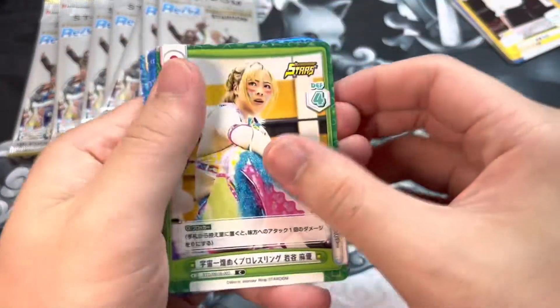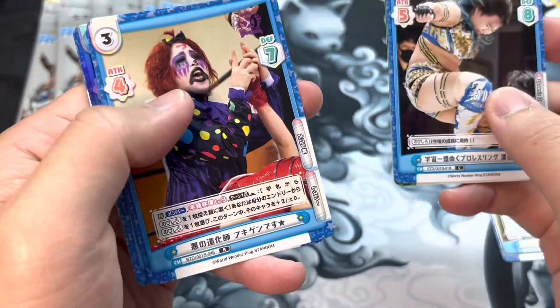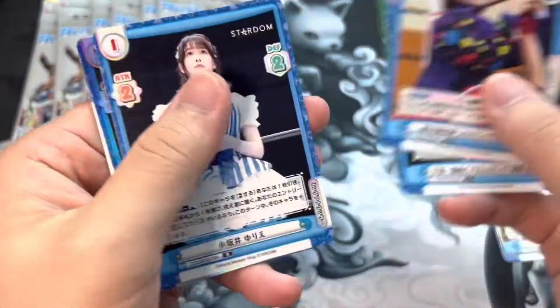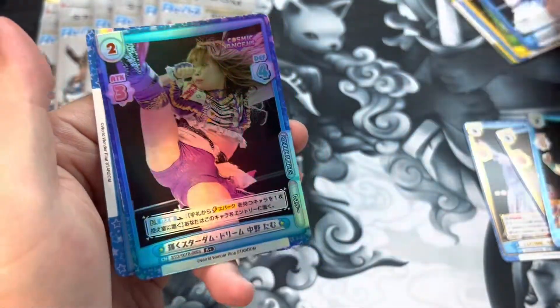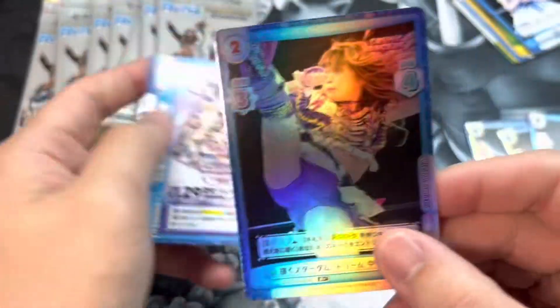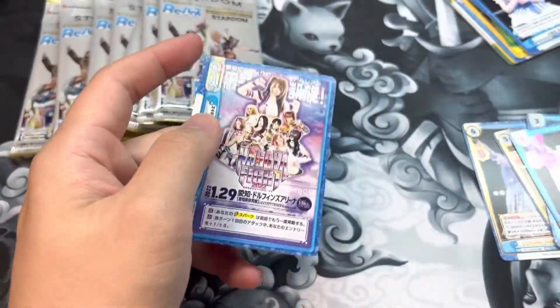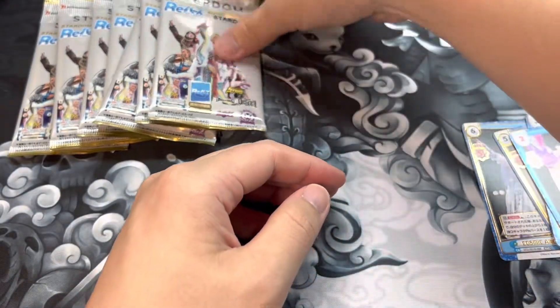It looks like we got another blocker card — Mayu. Looks like we're seeing her in every booster. We got Momo Watanabe, Fukigen Death, a ring announcer, a foil Tam Nakano, a Nagoya Fight card with nice foiling. I'll put all the foils aside. Nothing else standout, so on to the next booster pack.